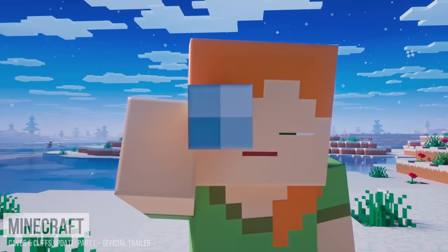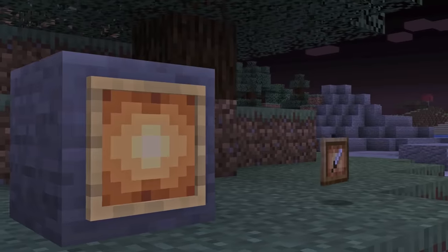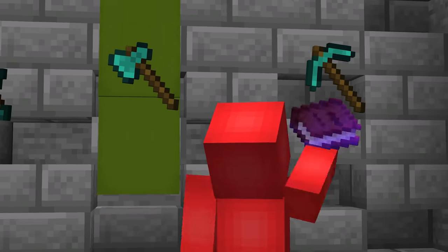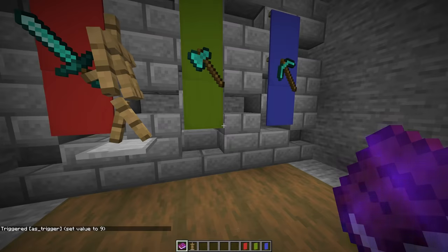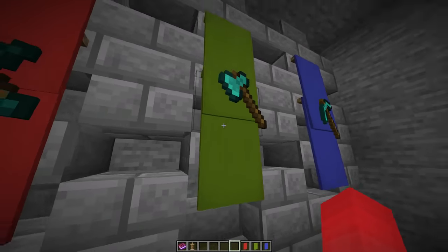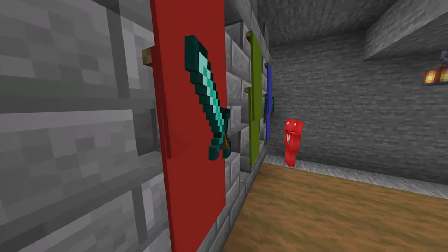Number nineteen: with the 1.17 update, item frames got a big change in the form of glow ink sacks. And while those help a lot, maybe you're looking for another color instead of illumination on your tools. Well, if we mix banners and posed armor stands together in creative mode, we can make functional frames. So if your pickaxe deserves more color, maybe it's time to roll out the red carpet.